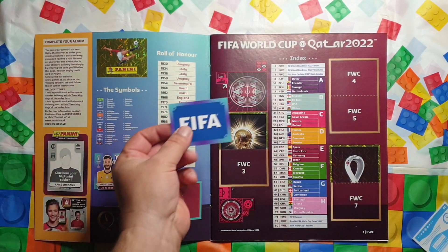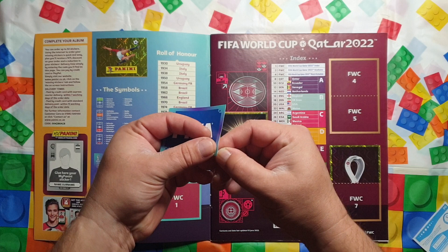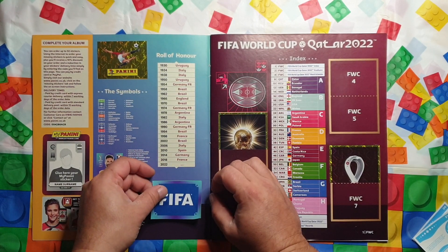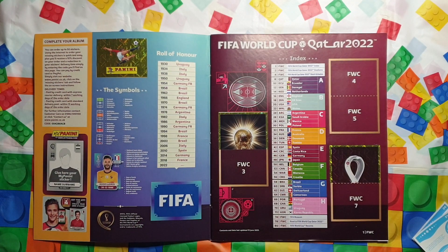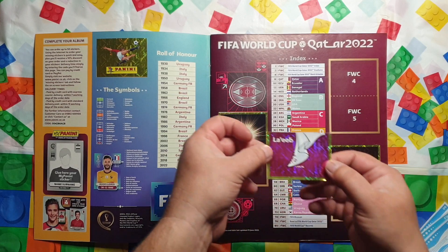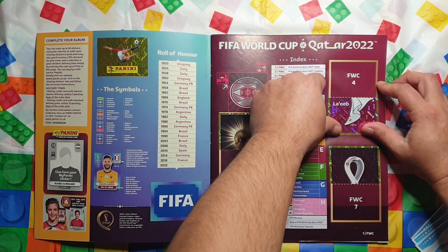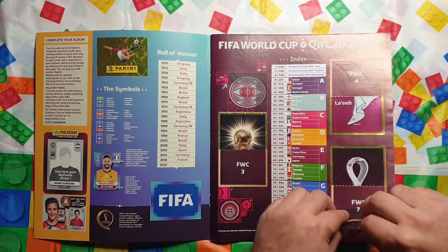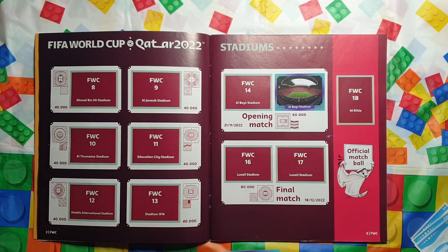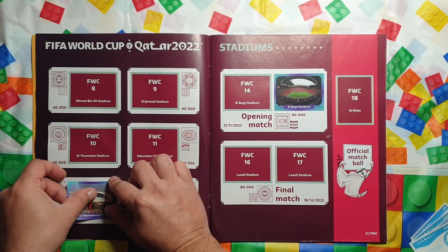The next one is FWC1 — I don't know why they named these stickers like that, but it's basically the FIFA crest. FWC5 I think is the official mascot, La'eeb. This time around the stickers are pretty much exactly the size of the square they're supposed to be in. Let's turn the page — this is stadiums. FWC12 is Khalifa International Stadium.